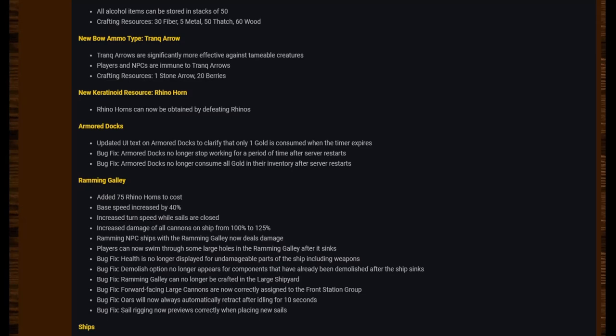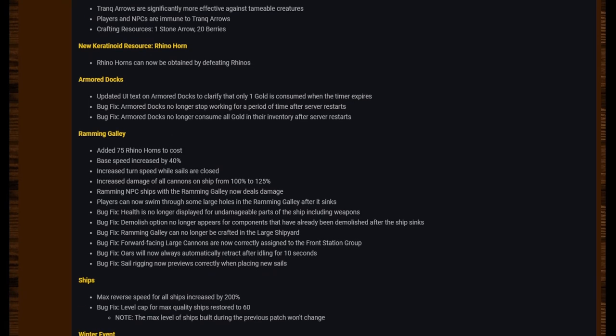Armored Docks: Updated UI text on armored docks to clarify that only one gold is consumed when the timer expires. Bug fixes: Armored docks no longer stop working for a period of time after server restarts, and armored docks no longer consume all gold in their inventory after server restarts.